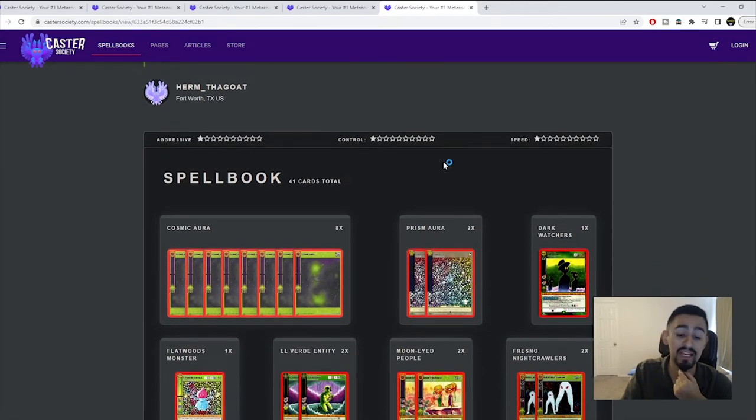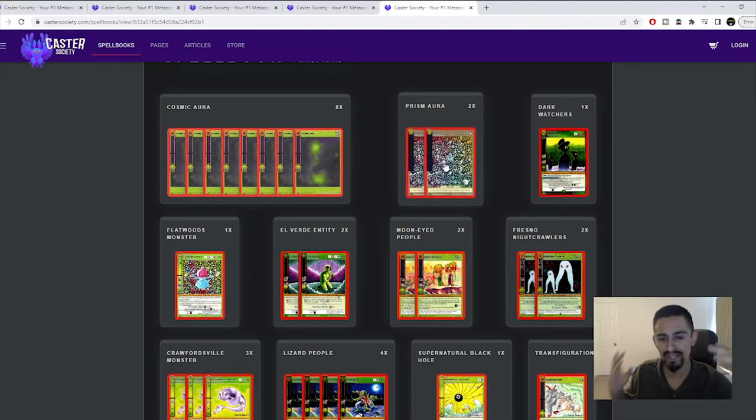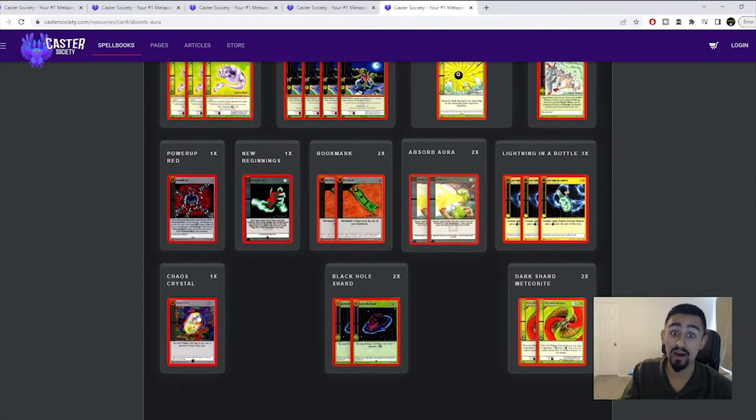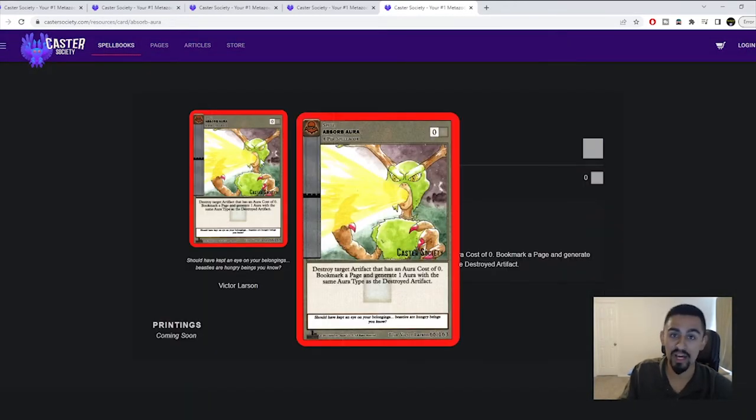Side decking is very important. If you feel like there's a more defined meta, you can move stuff from the side deck to make it a main deck card. One thing I've been seeing consistently is Absorb Aura — a lot of people have been main decking multiple copies because there are a lot of crystals and fast decks out there. If you can't pop their crystals within one turn, you're going to get outpaced.